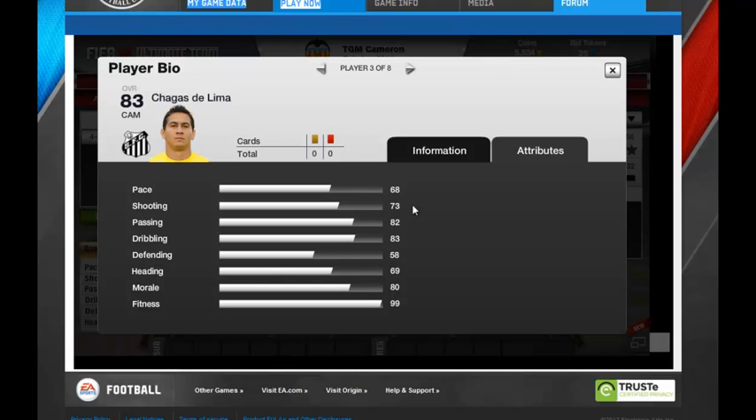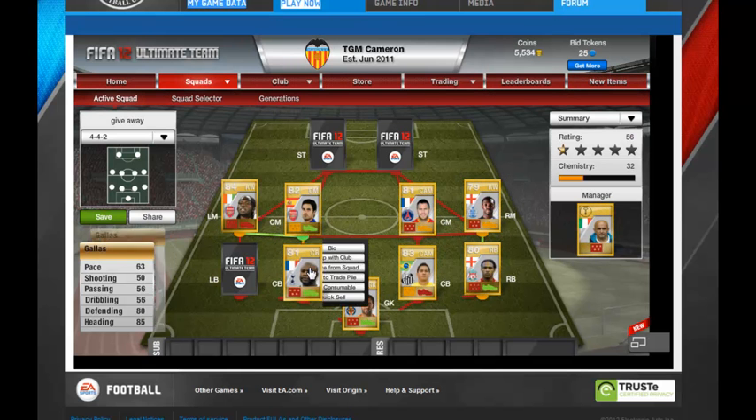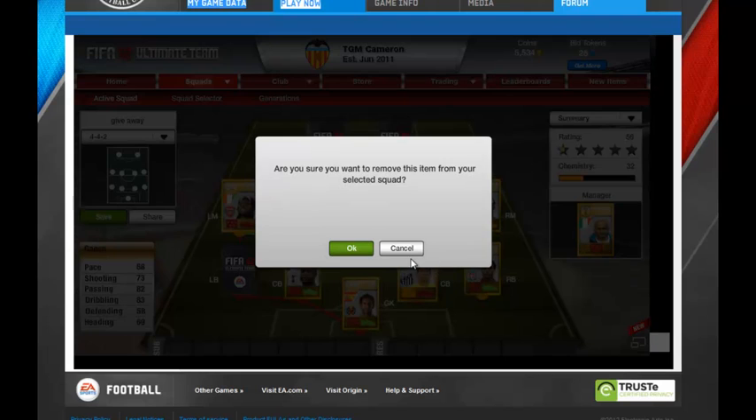68 pace, 73 shooting, 82 passing, dribbling 83. Defending 58 is not that good, but fitness and morale will always be high because I've got most of these out of packets.